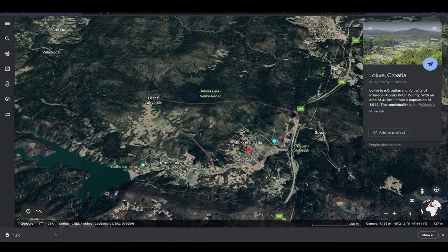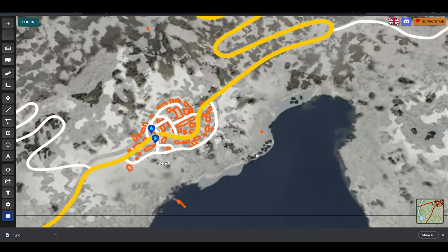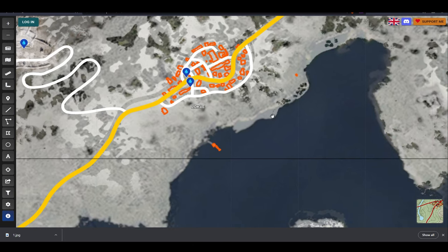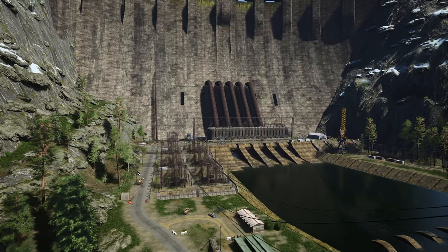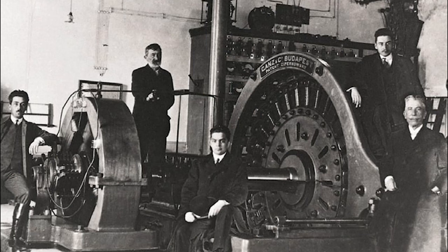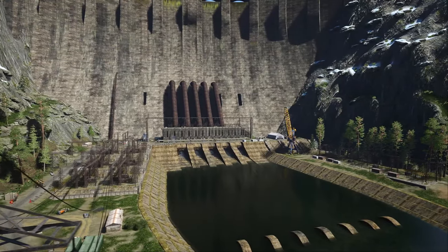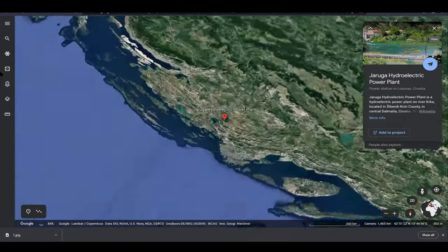Lokve Lake has the same name as Lokve Town, and Lokve Town in-game is a really good spot to get screwdrivers from — it is located just above the lake, as in real life. Coming back to Jaruga Power Plant, it was the first power plant built in Croatia and in Europe, and the second one in the world, becoming operational just two days after the first power plant in the world, located at Niagara Falls.